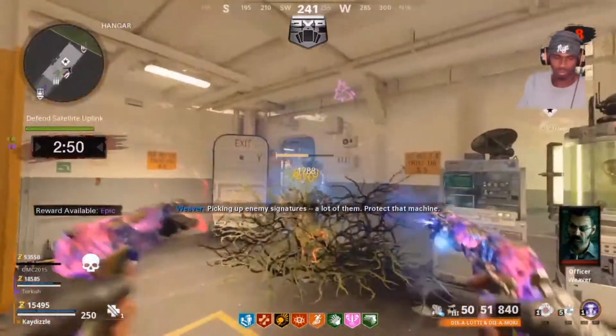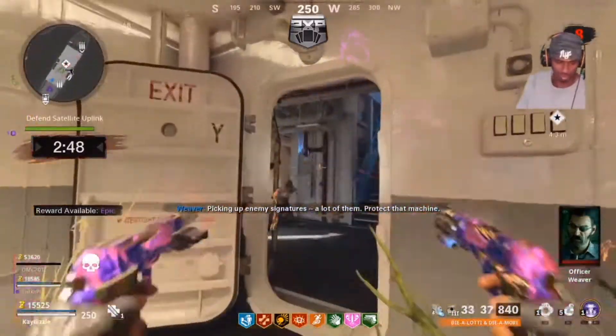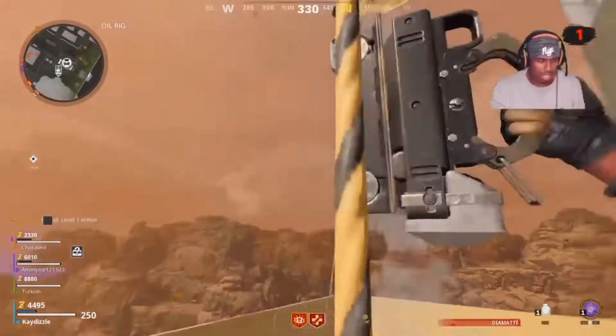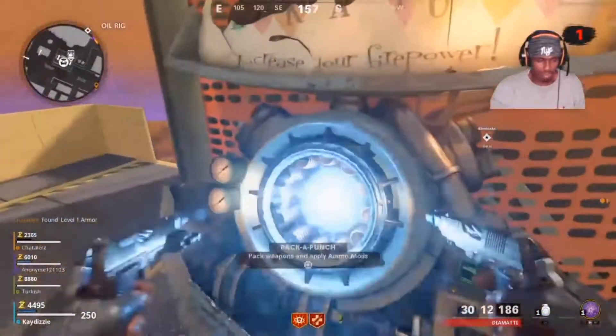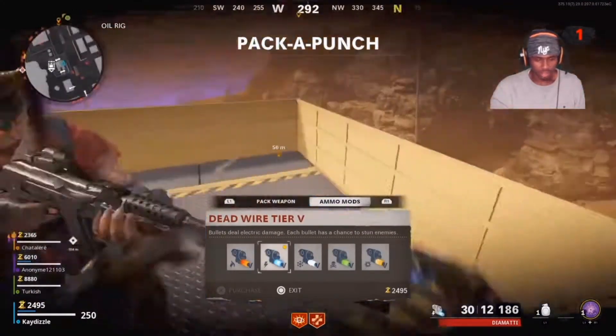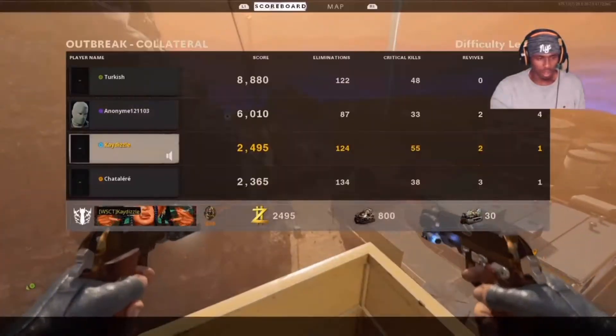Firstly, to get the most out of Deadwire, you need to make sure that it's fully upgraded by your Ethereum crystals to Tier 5. Second, you need to apply your Armour Mod by going to the Pack-a-Punch machine, pressing Square, then R1, then selecting Deadwire — and that should cost you about $2000.